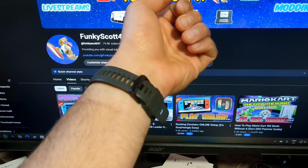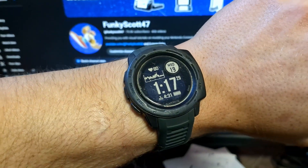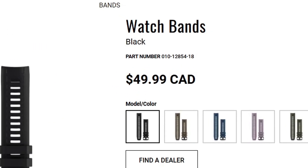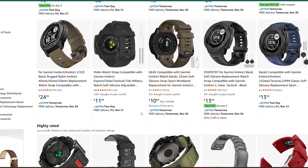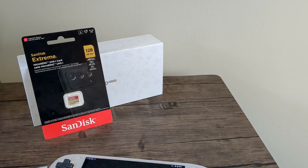For my Garmin Instinct watch, I get replacement bands on AliExpress. On the official Garmin website, replacing the rubber band costs $50. On Amazon you can find them for about $12-13, but on AliExpress they're $5-6 — you need over $10 for free shipping, but that's two for the price of one cheap Amazon band, and I've had no issues. They wear out over time just like the official one, so this has genuinely saved me money. Anyway, back to game setup.